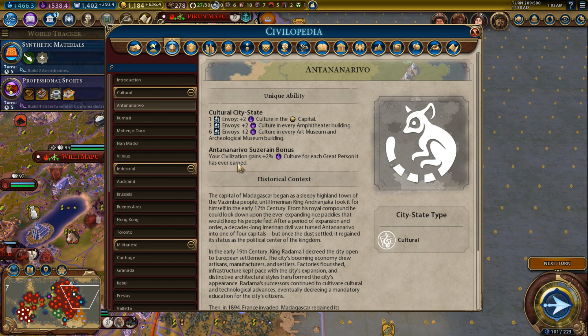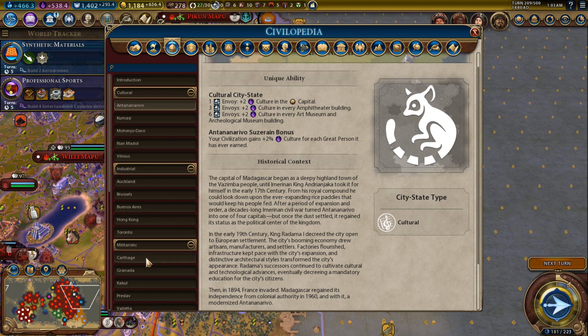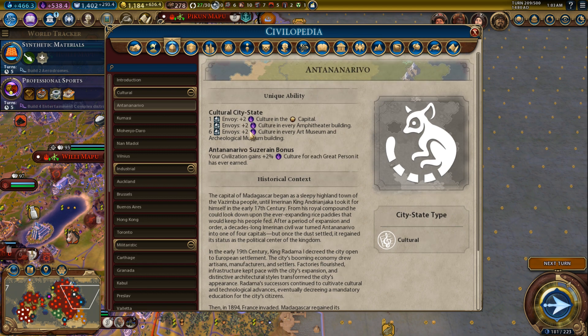Obviously if you are going for cultural victories you will want more extra culture, or maybe you want the theater squares you have to be super powerful. The same applies: every cultural city-state gives you culture, every industrial one gives you production, the militaristic ones give you production for units. That is the same for every city of its kind — I'll focus on the suzerain bonus.